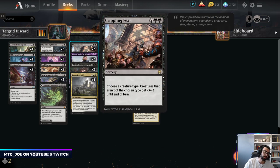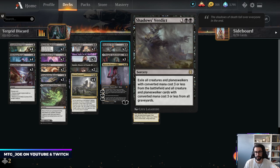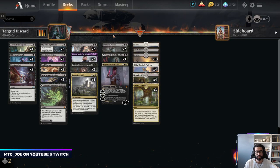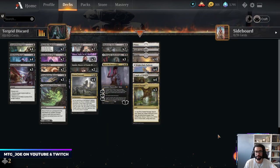We're playing this in Best of 1, which tends to be more aggressive-based. Crippling Fear is a 4-mana sweeper I want to try — we can name a creature type to keep our things around. The minus is relevant against Mono Red and Mono White. Shadow's Verdict leaves our top-end stuff. I want to try it without Extinction Event and see how it goes. Everything they sack to Doom Foretold comes to our side of the battlefield.